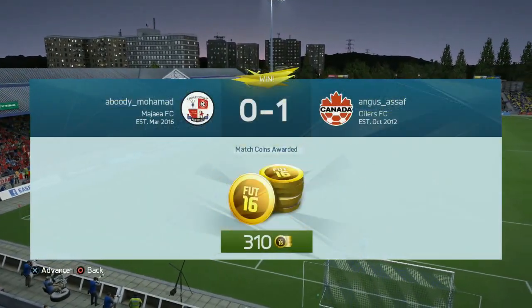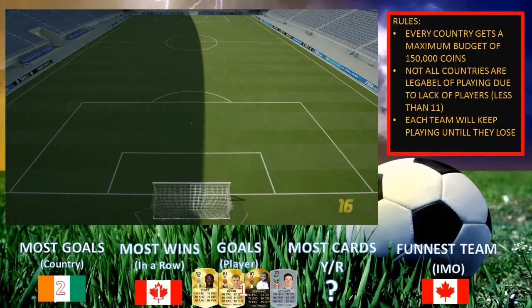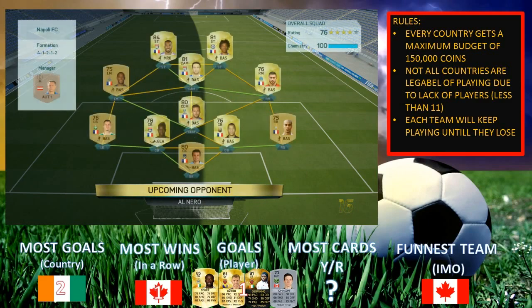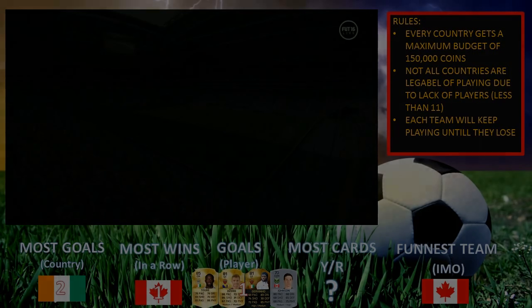Maybe he quit — we get the win! There it is, Canada gets our first win. So this is the second game with Team Canada. We're up against a 4-1-2-1-2 — weaker side I'd say, maybe a lower league. Let's see if Canada can keep the ball rolling.